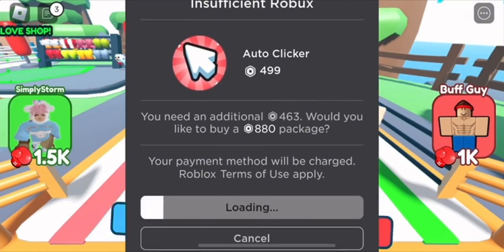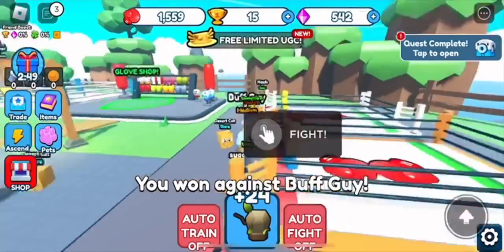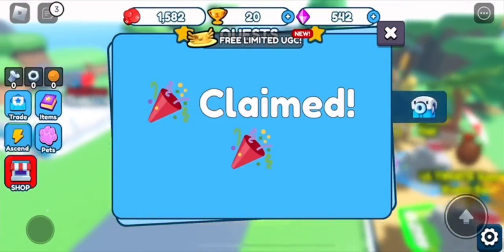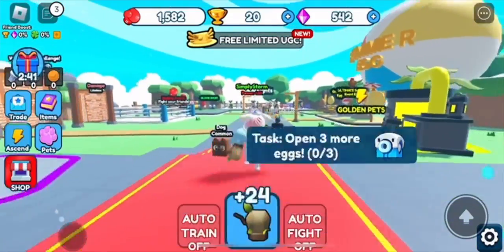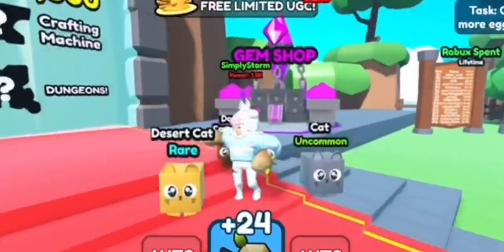Anyways, that's how you get the item. Basically just complete all of the UGC tasks shown in this video and you can check it in the tab to get the item. I don't really recommend it, but if you want the item go ahead. Make sure to leave a like and subscribe, and don't forget to turn on post notifications. I'll see you guys in the next one.